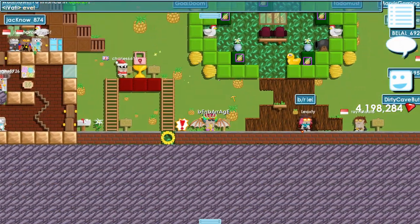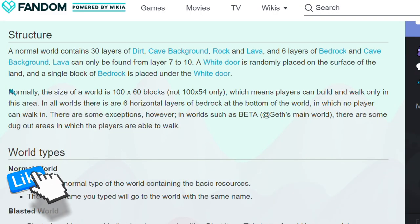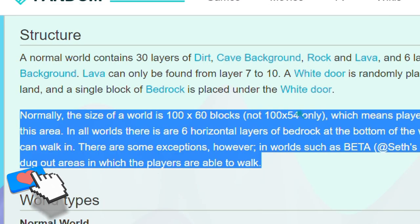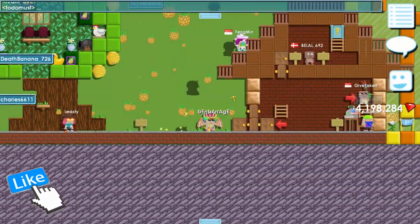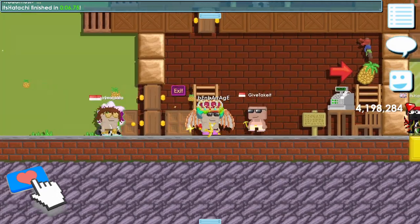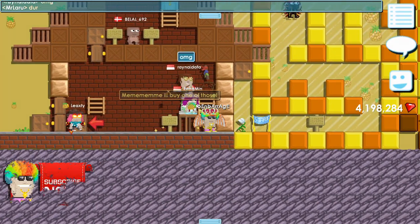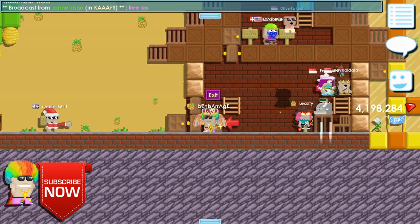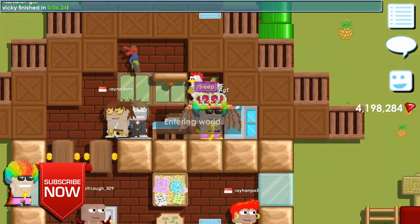Welcome back guys. According to the Girltopia wiki, when you make a new world in Girltopia the size is 100 by 60 blocks, but there are 4 special worlds that aren't like that. These are rare worlds that could be sold for tons of diamond locks. Let's start with the first world.